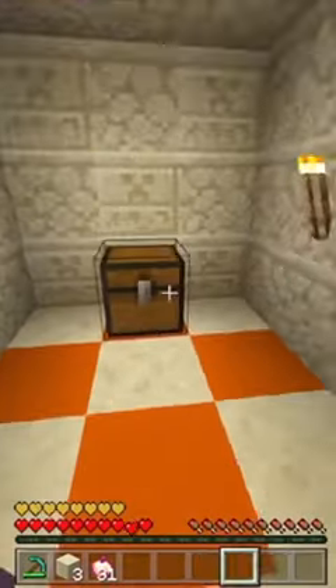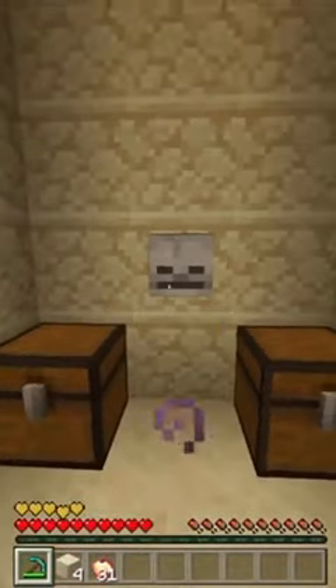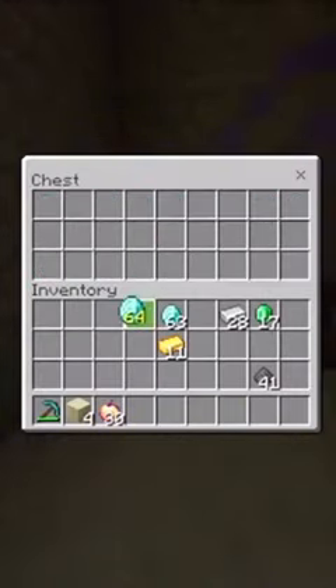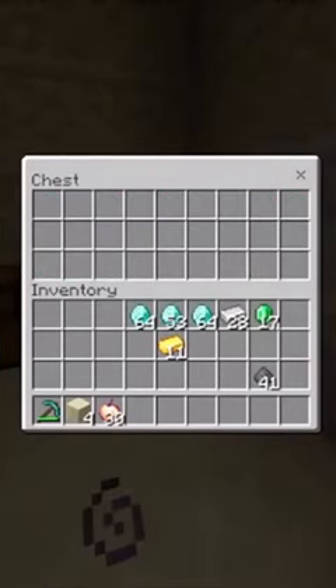And guess what's under here guys — there's another room that has a skeleton skull. I guess there's some lore, and there's more diamonds. They just made the loot like a thousand times better, I think.